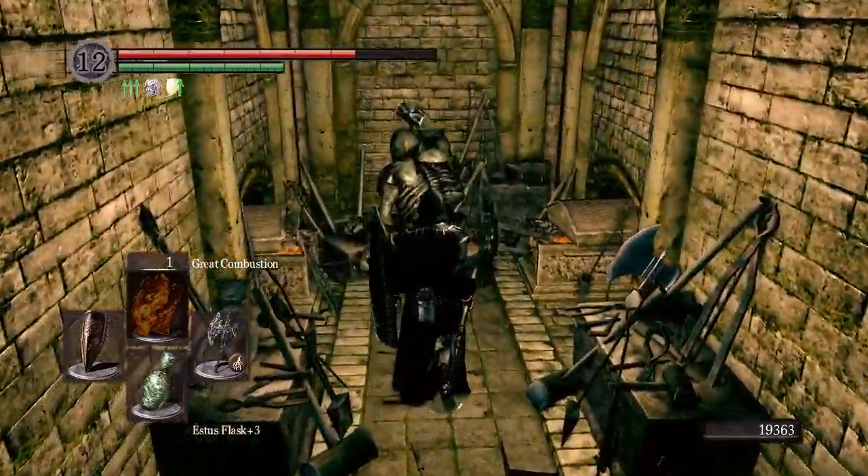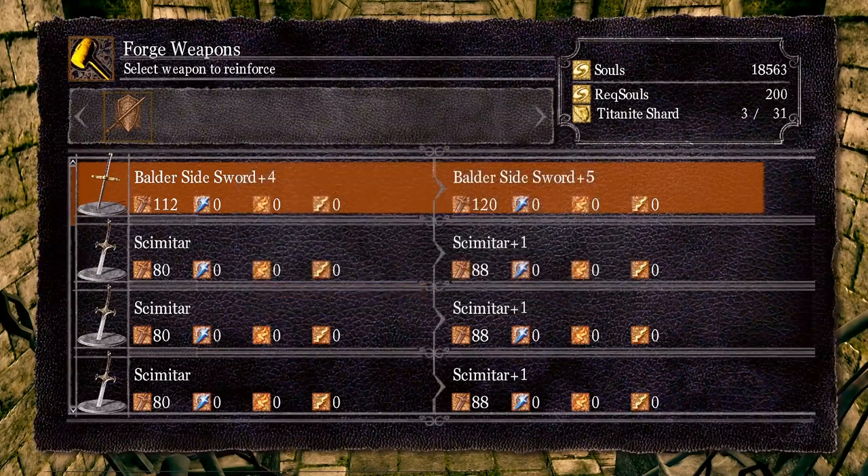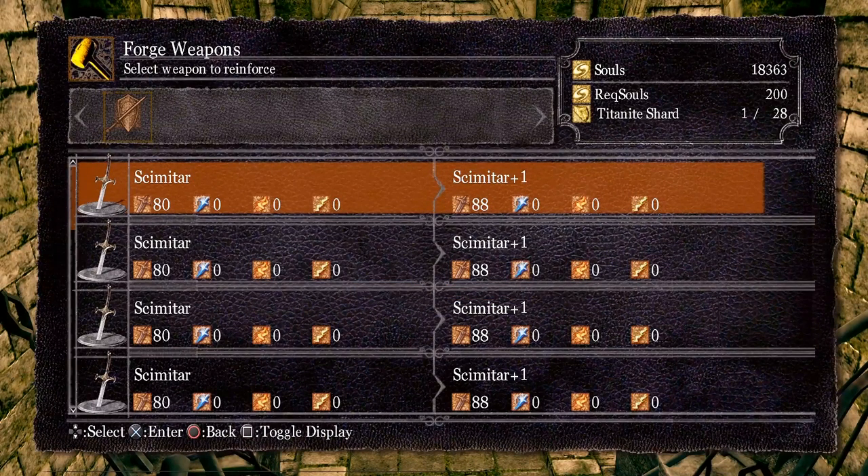I've given it some thought and I believe what I'd like to do is work on getting my Baldur Sidesword into a fire weapon. There's a bunch of scimitars — I thought about this one or even the Lucerne — but we already have the lightning halberd when we want a really heavy hitter. I do like the Baldur Sidesword, so this will kind of give me an excuse to play with it. We already have Quelaag's Fury Sword, so it isn't like I'm in desperate need of a fire weapon. The main reason to do this from my perspective is if for some reason I didn't have a bunch of humanity, then that becomes not nearly as good.